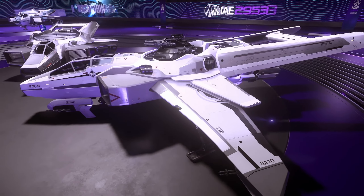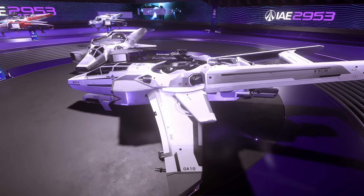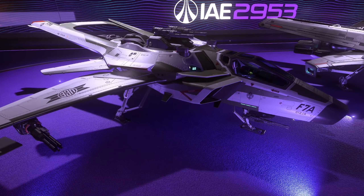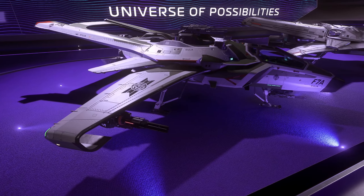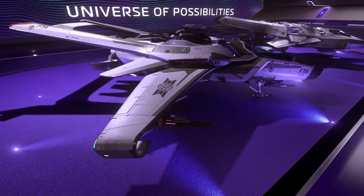The Super Hornet comes with a nose mounted turret as standard, an extended cab and a turret on top for your second occupant. The F7A is the military version of the Hornet. This currently isn't available to civilians. However, I've heard a rumor that there might be an event on over Christmas which might allow a lucky few to get their hands on this exceptionally rare vehicle.